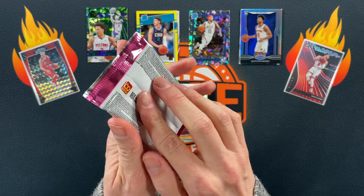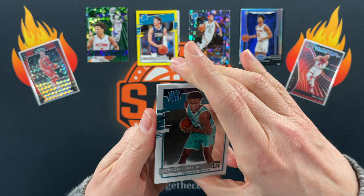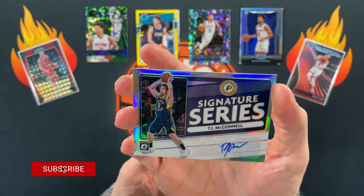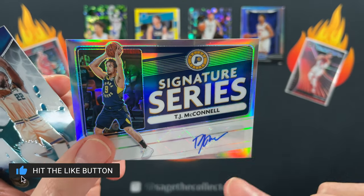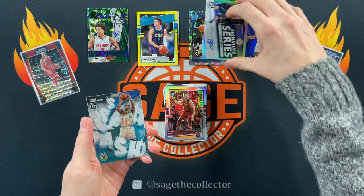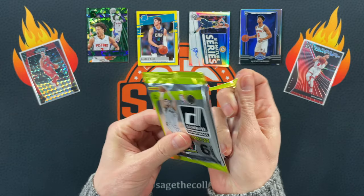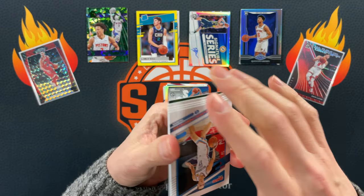Kevin Love — I like Kevin Love. Vernon Carey, D-Rose, and oh — auto! There you go: hollow Action Signature Series TJ McConnell. I can almost see a T and an M in there. Cool, I'll take an auto — sweet. And then we end with a splash of Middleton.